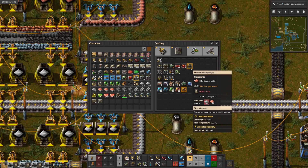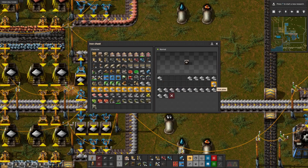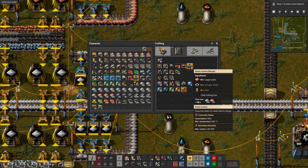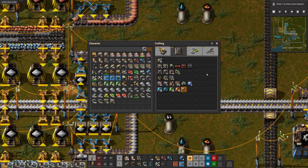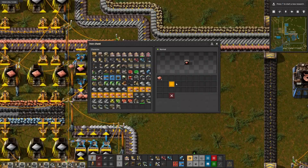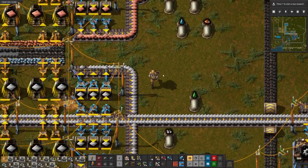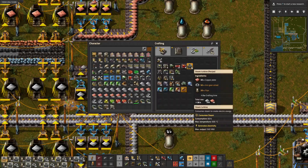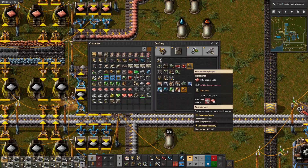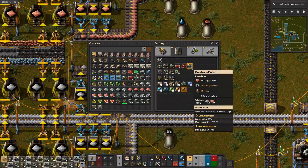Now we're short on gear wheels. That gets us to 17, then 18, 19, 20, 21 - now we're short of iron. 22, 23, 24, 25 - short on iron again. And that makes 28.